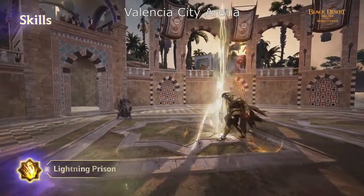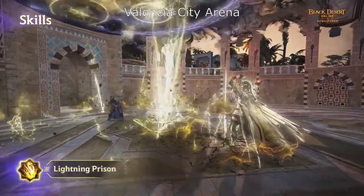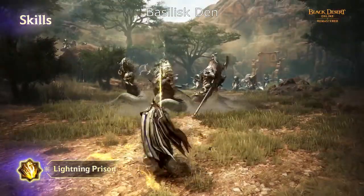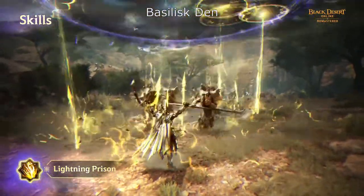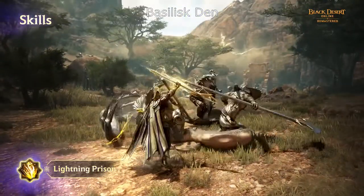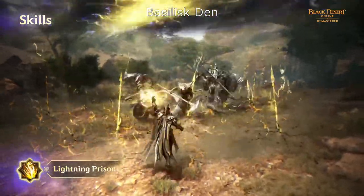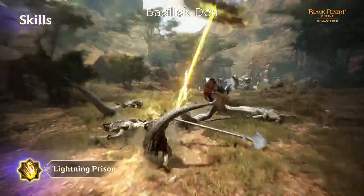Now I'd like to introduce some of the main skills for Sage Awakening. First, we have Lightning Prison. Sage opens a gigantic rift in the air and summons powerful lightning with the Kobelius, dealing damage over a large area. Using the Flow skill will deal additional damage with the rift.